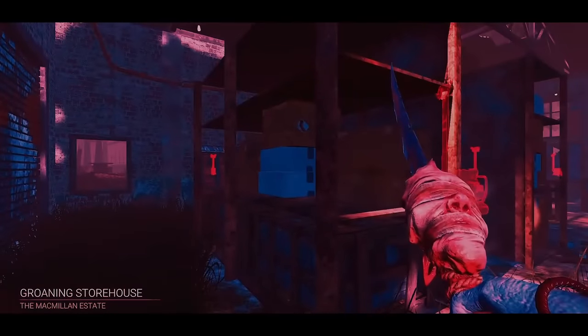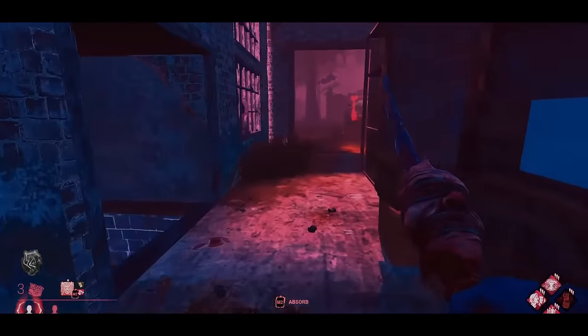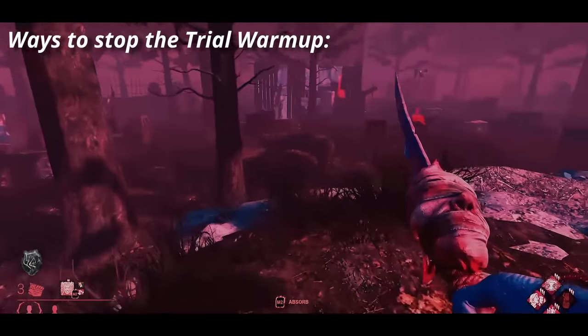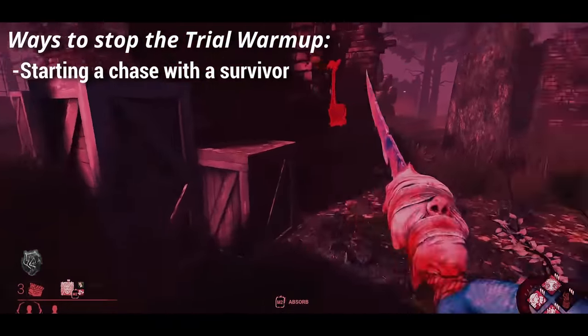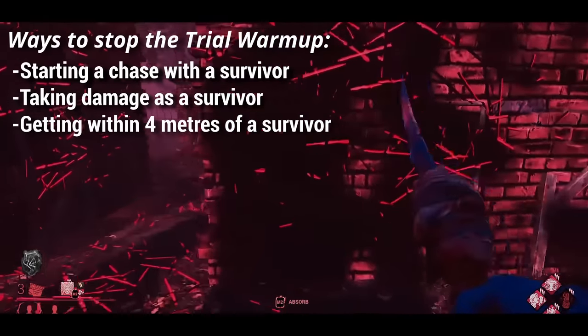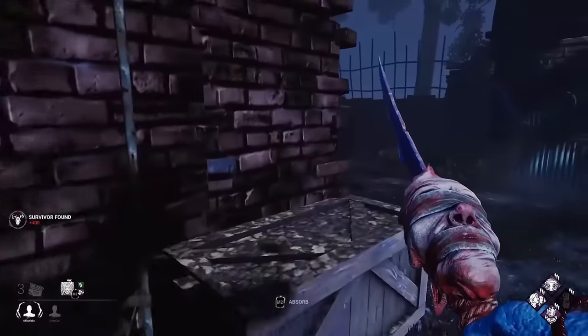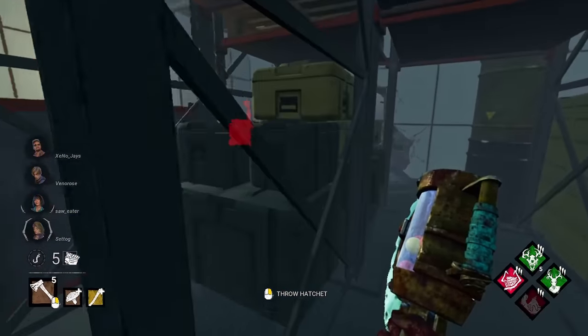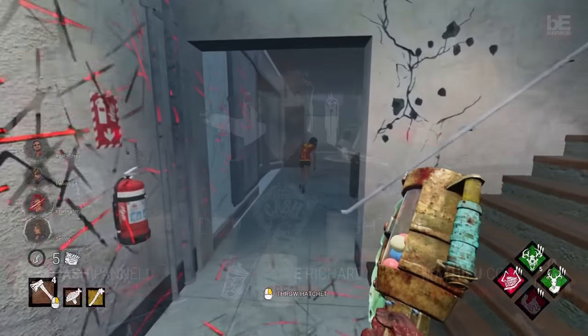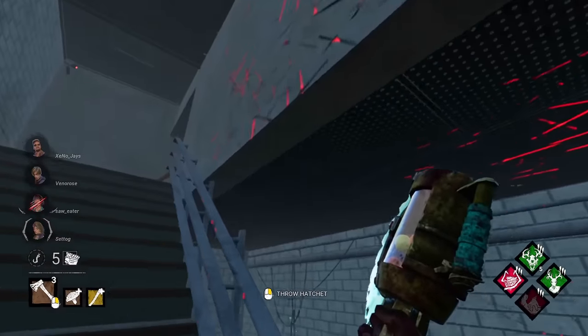Scott's idea for the trial warm up mechanic was that at the start of the match, ominous music would play and the overall lighting would be a dark red. During this phase, all generator repair speeds are reduced by minus 50%. The early game warm up would end either when: 1) the killer entered a chase with a survivor, 2) a survivor took damage, or 3) a killer got within 4 meters of a survivor. The developers actually went as far as to consider this mechanic and develop some early prototypes, but ultimately decided not to implement it, concluding it wasn't fun or engaging for either side.